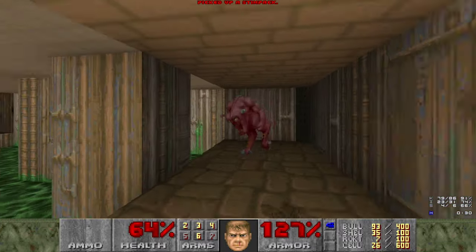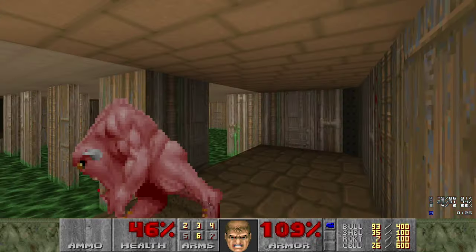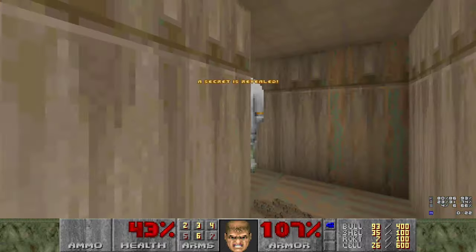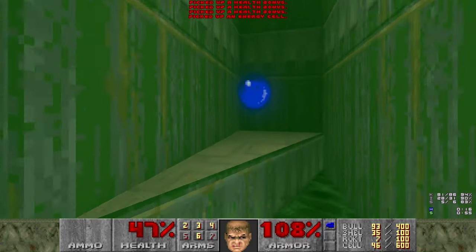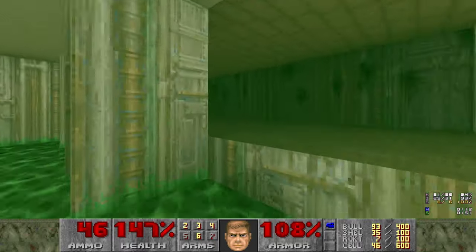And that's it. Let's kill the Pinky. There are two secrets in this area - actually the last two secrets. One is here - it's a nice rad suit so that we don't die. And here is a Soul Sphere so we definitely won't die.